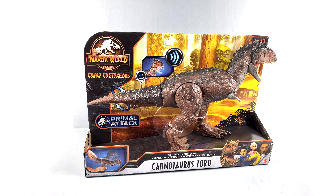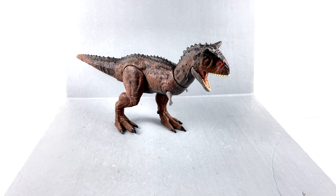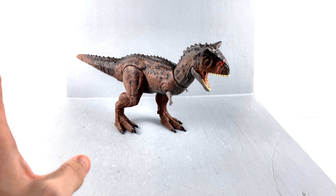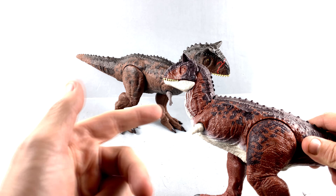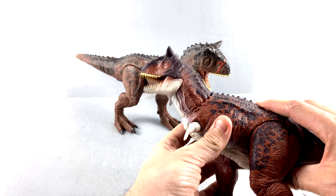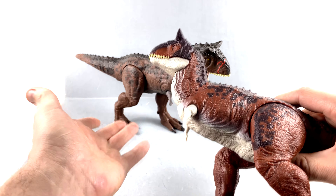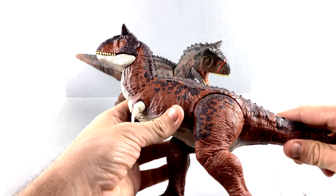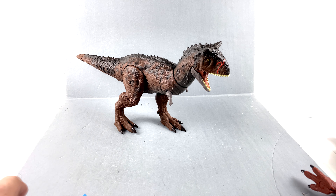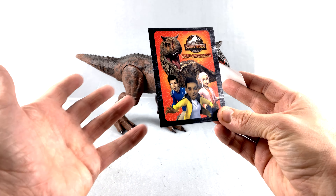Without further ado, here we have Toro opened up and out of his packaging, and I have to say I am absolutely impressed. I honestly thought he was just going to be a repaint of the previous Carnotaurus figure. I remember saying that one was very bird-like — when you push the button his neck would move and you'd get the chomping action, but no lights or sounds. I thought this was just going to be a retool. Boy was I wrong.